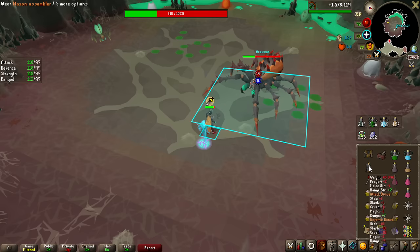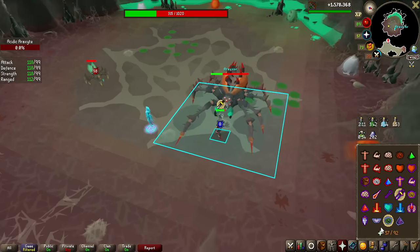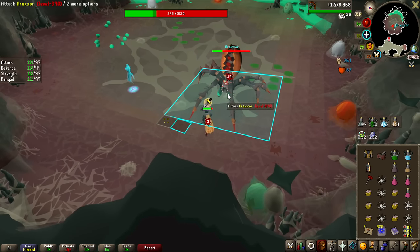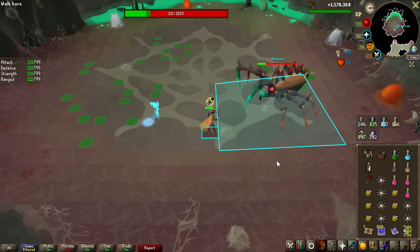If the ballista works on all of these minions, I might as well always kill these with it. It does work on both venomous and mirror-backed — I'll just use the ballista for those. For the red exploding one, I just want to lure it to explode on Araxor.